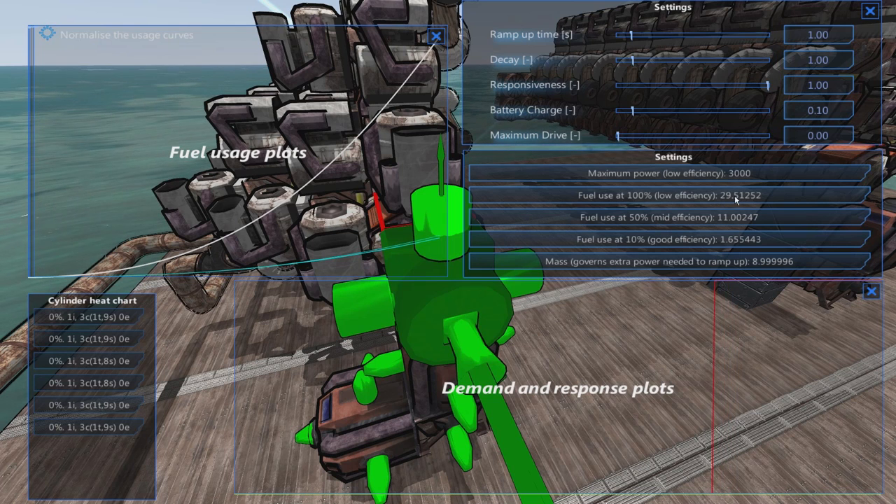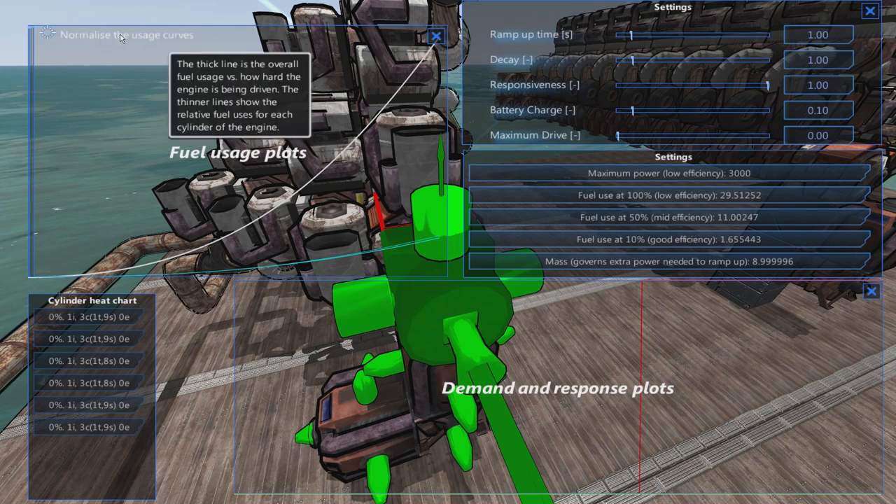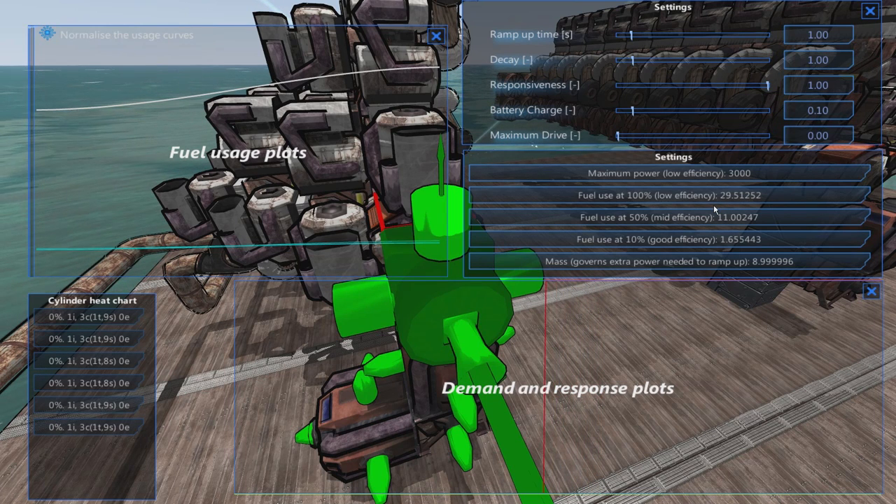At medium usage it's 136, which is better than the boxer and rotary at medium. At low it's 181, which is very good. So this is a good low-to-medium level engine - you wouldn't want to run this at maximum for too long. Running it at max straight away, the engine starts off at a ridiculously high level.